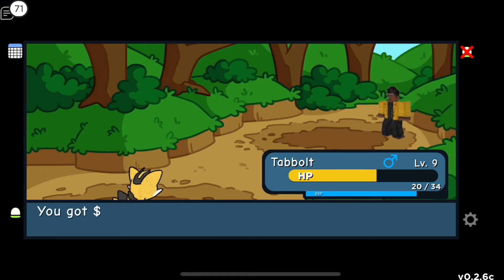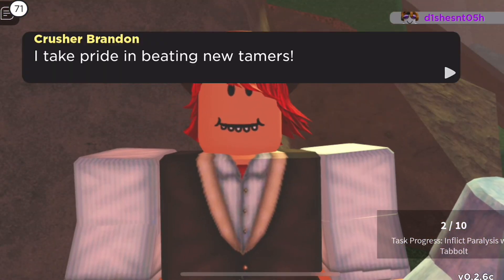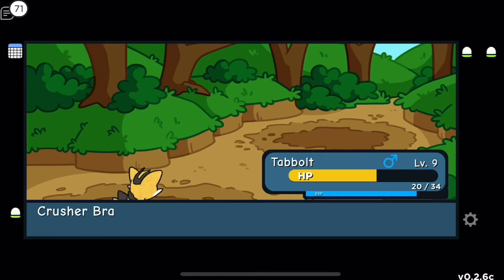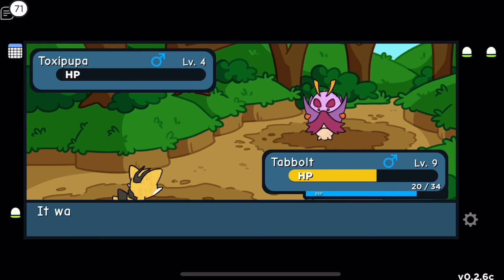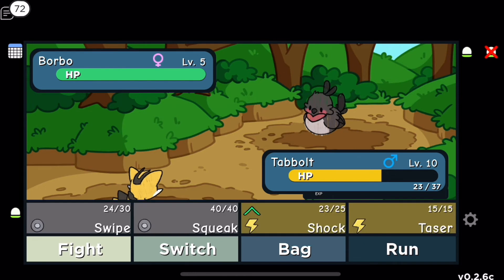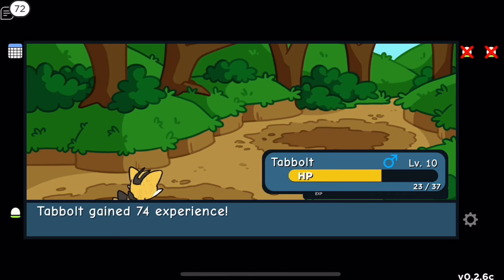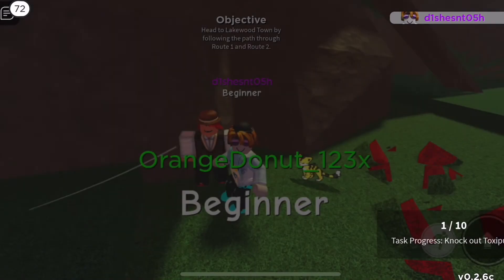There's another scary-looking trainer downstairs. I use Shock — one shot! Goodbye Toxic Poo. Tabo reaches level 10! Next up is Borbo — Shock is super effective, one shot again! I swept all his doodles. Thank you for the money — I wonder how this guy even takes pride in defeating new tamers when he can't even beat me!